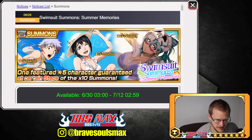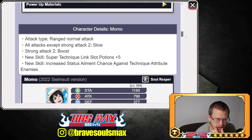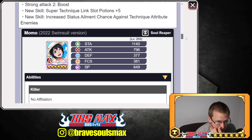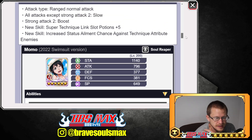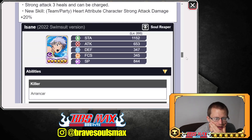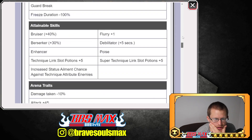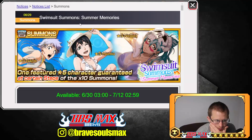Hey guys, BBS Max here. I found some time to squeeze in a summons video, and this one is the swimsuit summons. I need the three new units — out of the three I want Momo the most because I'm always chasing down the NAD units for guild quest. I also need the previous set, which would be Retsu and Rukio, so I'll do five steps of that like usual.